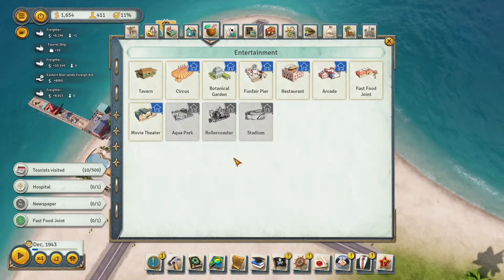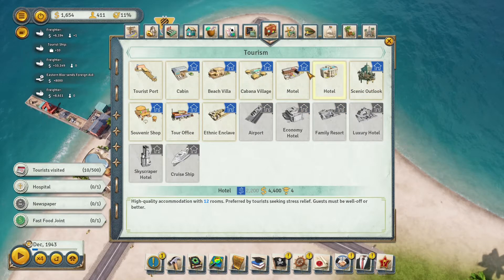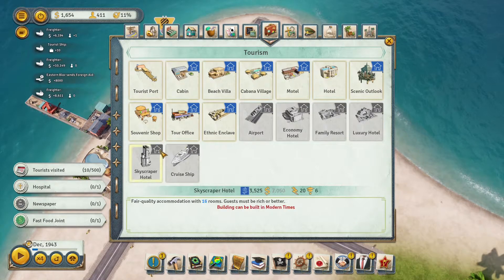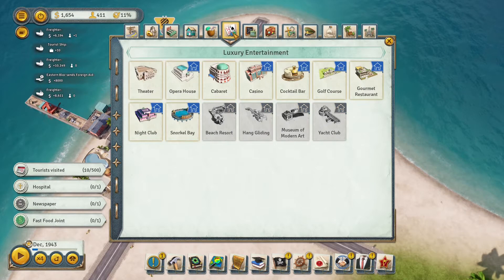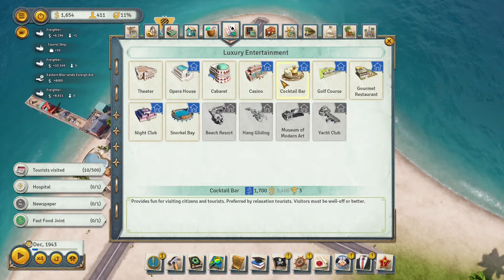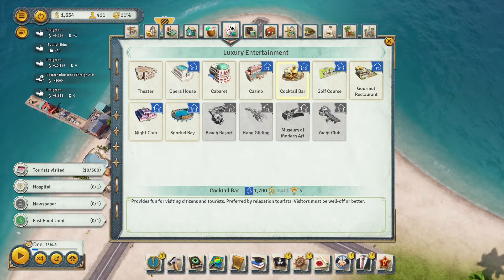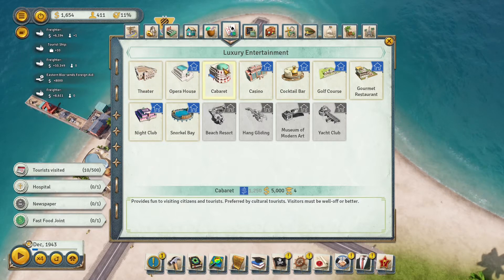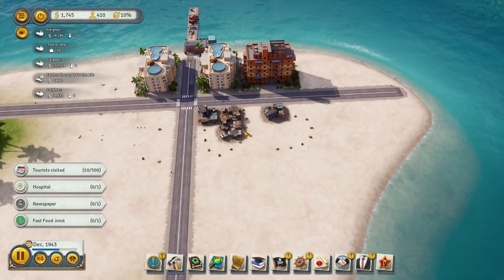Let's get some attractions going on the tourism side. Looking at options: cabana village, hotels and such. In luxury entertainment, a casino would be pretty cool but requires a blueprint purchase. A nightclub and a cocktail bar would also be pretty good. I'm not sure what we can build without going into debt yet, so I might just wait for some ships to come in and bring us some money.